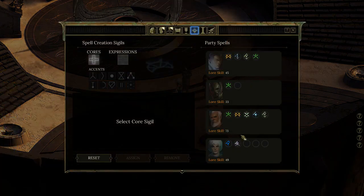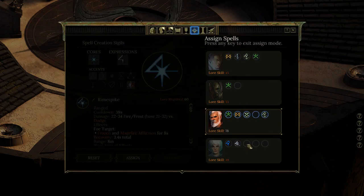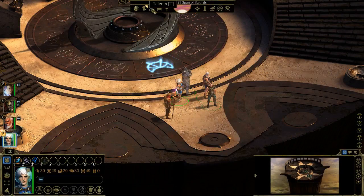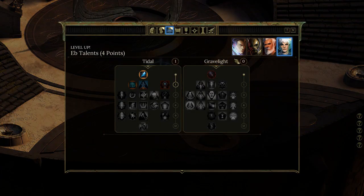With that, I think it's okay to remove Rhyme Spike. Let's look at her talents — she has two tiers: Tidal and Gravelight. Gravelight includes Arcane Missile, which sends a charged bolt of arcane energy that bounces to hit nearby enemies — kind of like chain lightning.